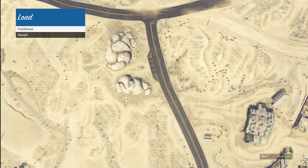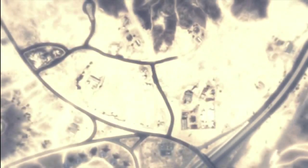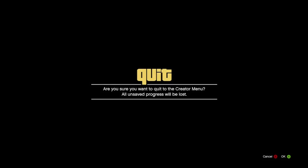Load a creation. Published — Jammo's MX track. Let's see if it works properly now. Going in. Oh — what? Oh right, this is still a creator. Okay. I thought it'd be like a race.